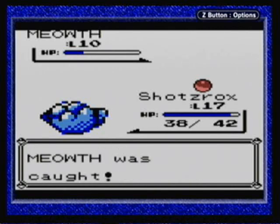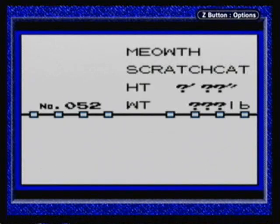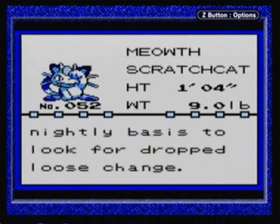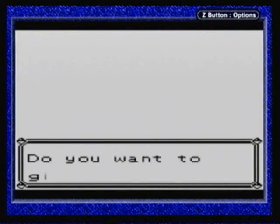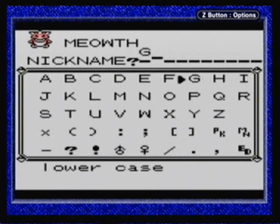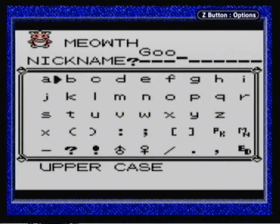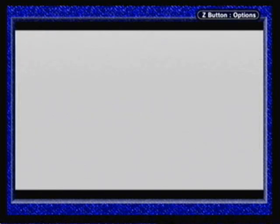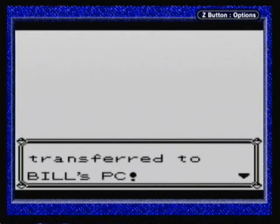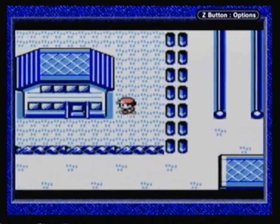But there we go — we got Meowth. And I do have a name planned for Meowth. This is kind of a second dedication to another user I've already given a dedication to, but it's not necessarily the same person. I'm going to be naming this Pokemon after Madame Morio's cat, Gooba. Because when I think cats, I can only think of Gooba anymore because of how awesome she is.